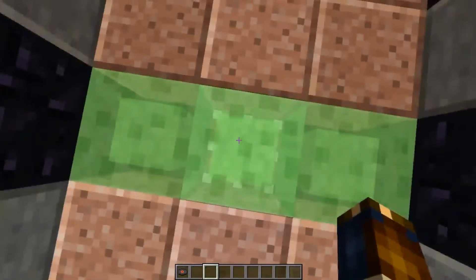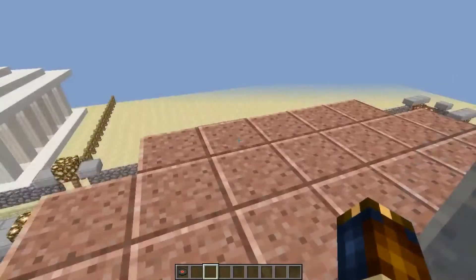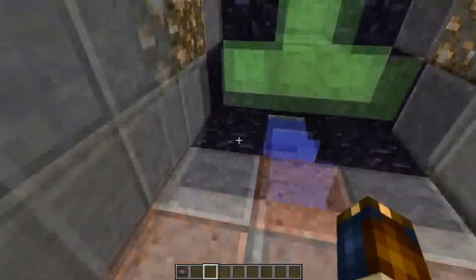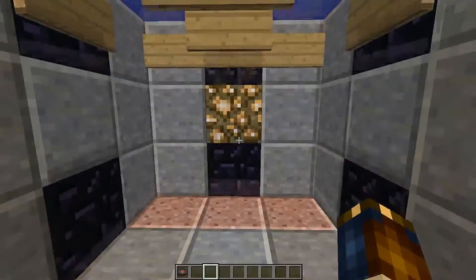Stand here around these blocks, and there's a little button right here - right click it, and then bam, you're at the top. It's super quick. And then there's a down elevator, I made it look the same, but it's really not the same - it just looks the same.